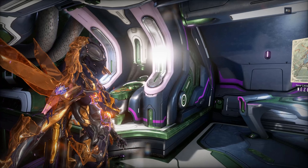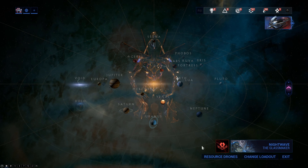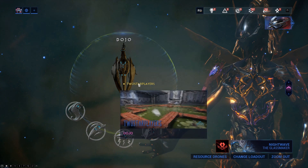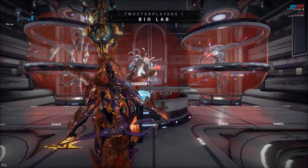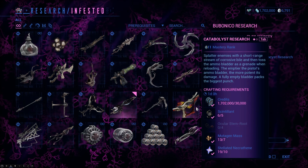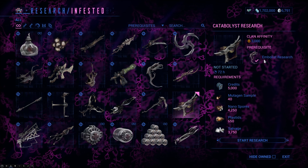Next up, a bunch of new weapons. For a couple of them, you want to go to your dojo — if you're part of a clan, you have a dojo. There's a lot of stuff you can get from dojos: a lot of weapons, a lot of warframes. Go to your biolab, because the biolab is the infested lab for infested research. It's got some new stuff now — it's got the Bubonico and the Catabolist. You have to research some other stuff first — the Embolist and the Paracyst — before you can research these.